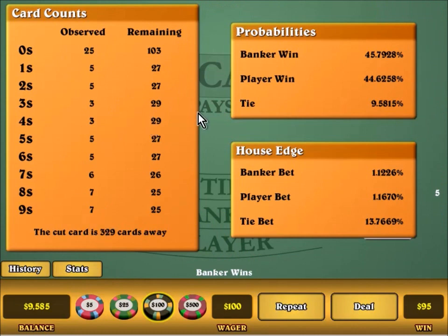This panel you won't see at the casino, but it shows how many of each rank is left in the deck, the exact probabilities of each event, and the exact house edge of each bet — these fluctuate up and down according to the composition of the rest of the shoe. Card counters, don't get too excited. Baccarat is essentially not a countable game unless you have a computer. I wouldn't waste your time counting Baccarat.